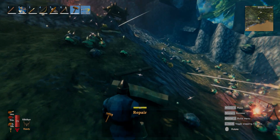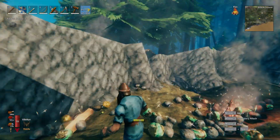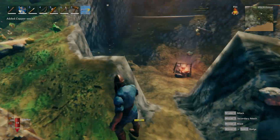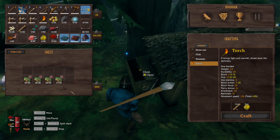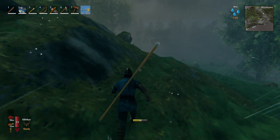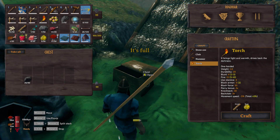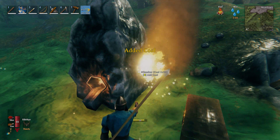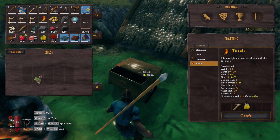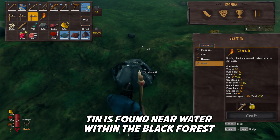A day's worth of work — all that's left to do is grab it and sort it. About four stacks worth. I'm going to take half of that to get started. We're going to run this back to the base, cook it down, and while we do that we are going to go look for some tin. The ratio for coal to metal ore in general is always going to be two coal to one metal. Even small patches of Black Forest like this can also have tin deposits, so we're going to go ahead and take these.